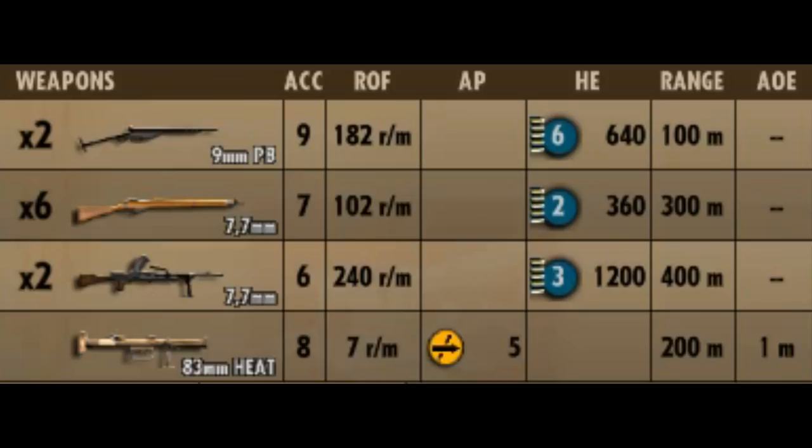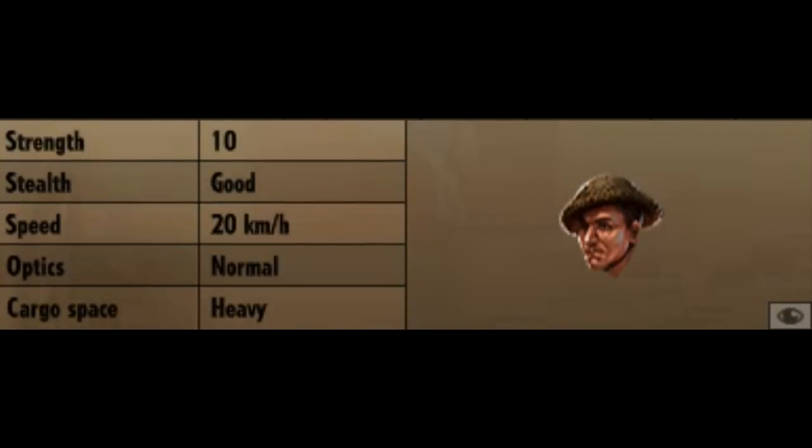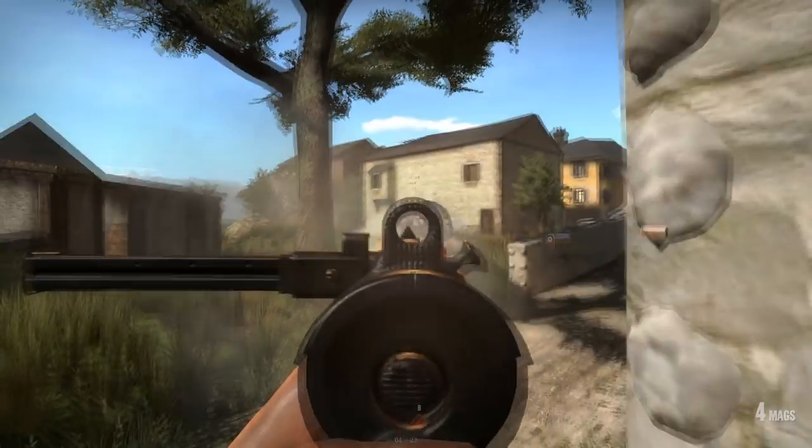This is a very all-round infantry squad where they're not the best at CQC, long-range firefighting, or anti-tank, but they can kind of do it all in one convenient package. Looking at the stats, they have a strength of 10, good stealth, a speed of 20 kilometers an hour, normal optics capability, and a heavy cargo space.